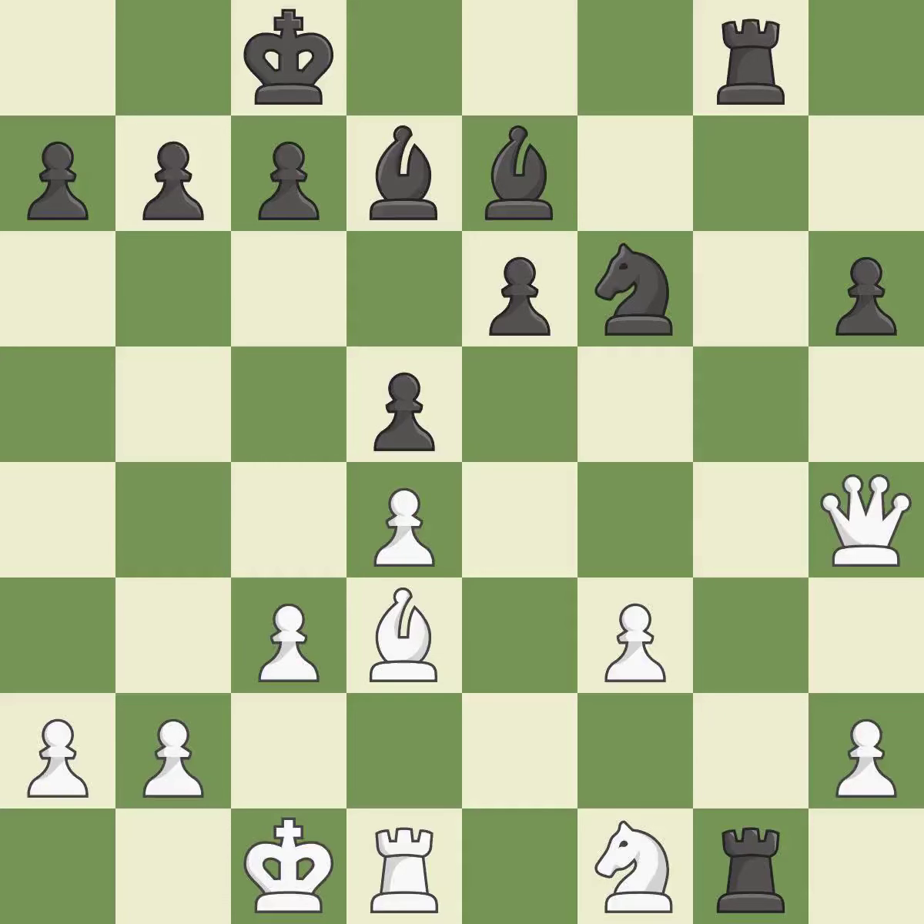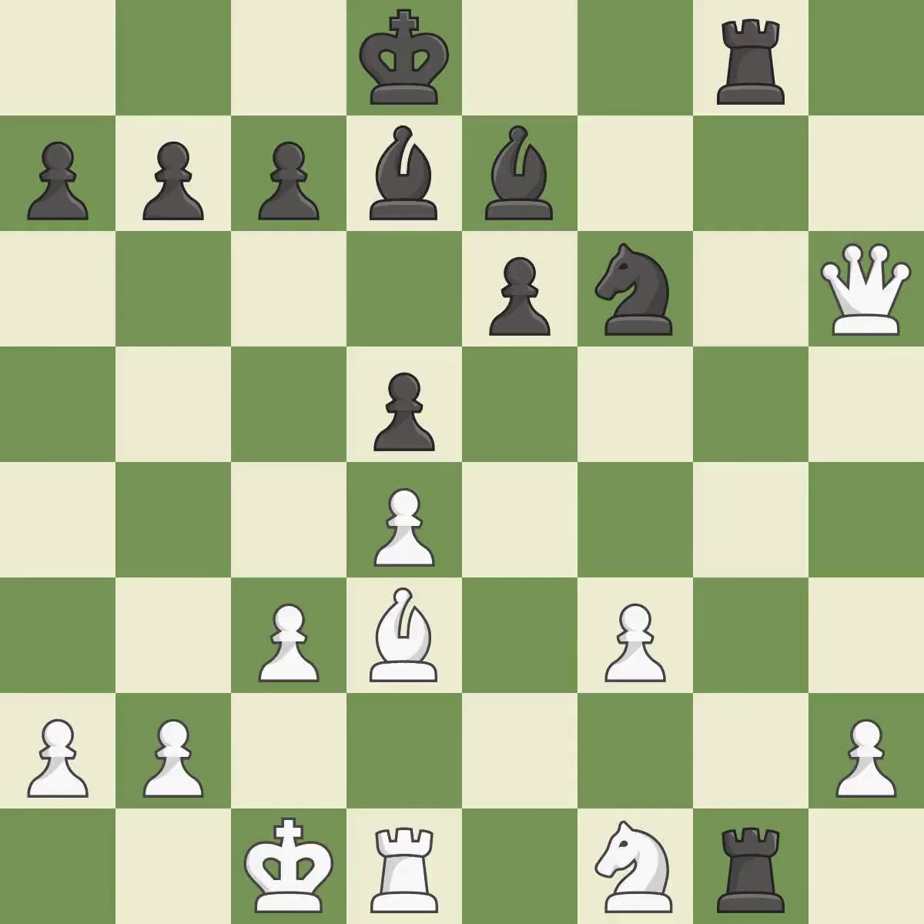Castling develops a rook while also moving the king to safety. Castling to the same side of the board as the opponent tends to lead to less sharp positions compared with opposite-side castling. This threatens to reveal an attack on a rook — it is best. This can indicate that a queen was attacked; it is incorrect. The pawn is now passed because it can no longer be challenged by opposing pawns as it tries to promote. This prevents the opponent from being able to reveal an attack on a queen. This overlooks an opportunity to win material — it is a miss.